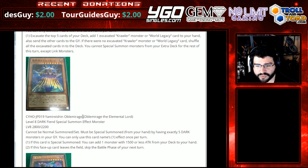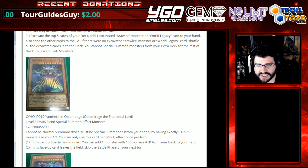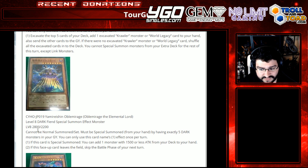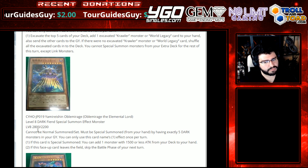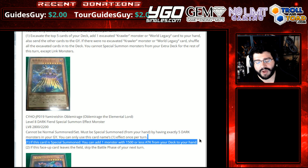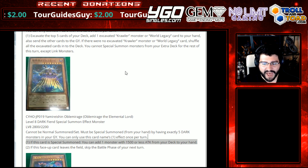Oblimira the Elemental Lord — ooh, an Elemental Lord! That name matters. Level 8 Dark Fiend Special Summon Effect Monster, level 8, 2800 slash 2200. Cannot be Normal Summoned; must be Special Summoned from your hand by having exactly five Dark Monsters in your graveyard. You can only use this card's first effect once per turn. If this card is Special Summoned, add one monster with 1500 or less attack from your deck to your hand. If this face-up card leaves the field, skip the battle phase of the next turn. Obviously a bit underwhelming compared to cards like Moulinglacia, but they already know they've given so much support that they kind of had to keep it in check.